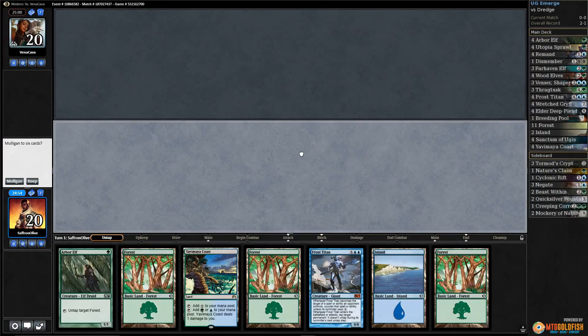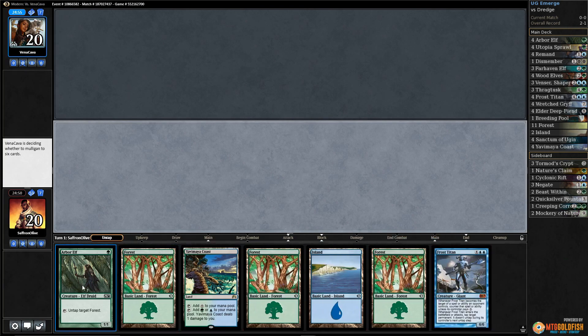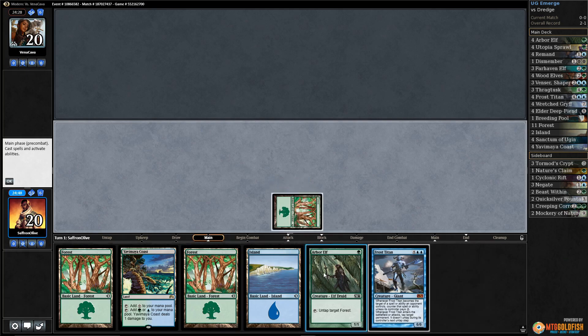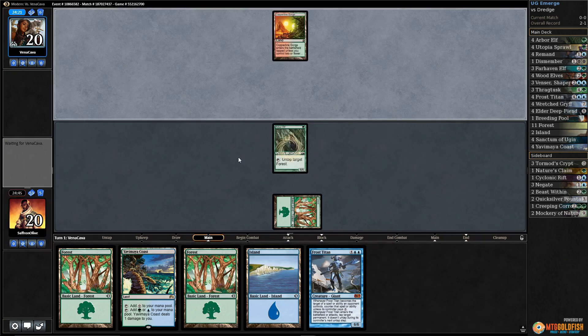Alright, budget magic time — playing Blue-Green Emerge in Modern. Utopia Sprawl is probably a good draw with this hand. We have a bit of ramp, way more lands than we really want, but Frost Titan can be a good payoff depending on the matchup. Opponent goes to six and scrys to the bottom. We play Forest and Arbor Elf and pass the turn.